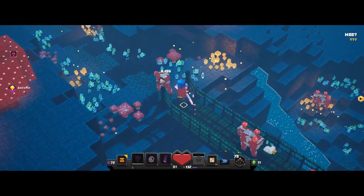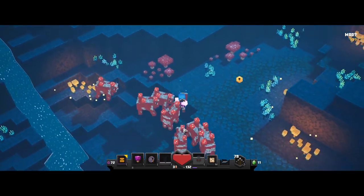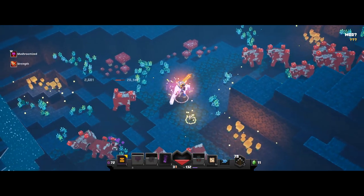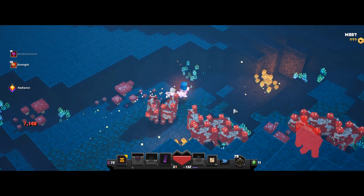Once you've unlocked the Mushroom Cow level, the easiest way to get the broadsword is just speed running straight to the boss, which usually takes about just one minute flat. Then kill the boss for the higher unique drop chance, and eventually you'll get it.